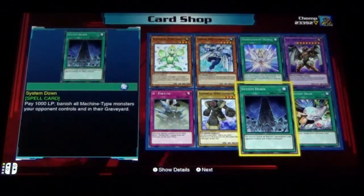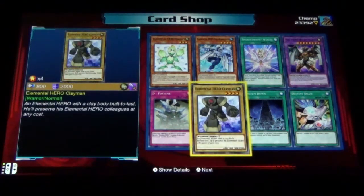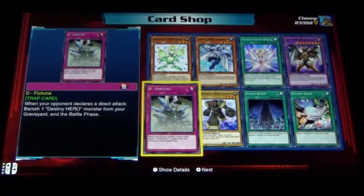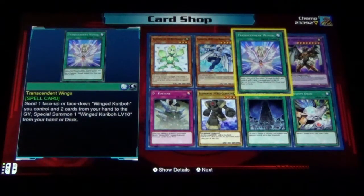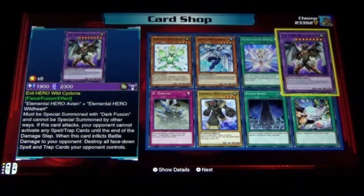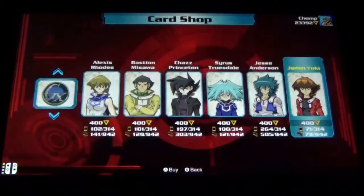Destiny Draw, System Down, Elemental Hero Clayman, D Fortune, Elemental Hero Konoscope, Elemental Hero Neo Bubble Man, Transcendent Wings, Evil Hero Wild Cyclone — very nice.